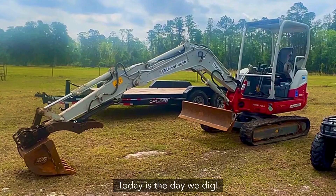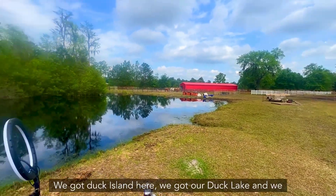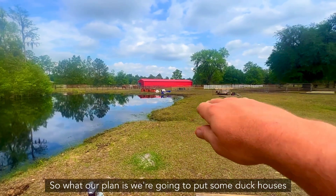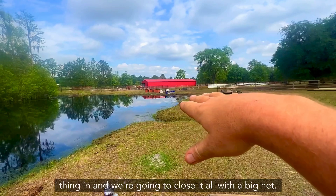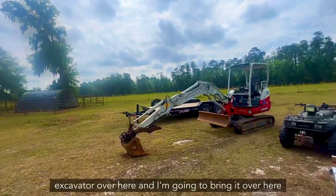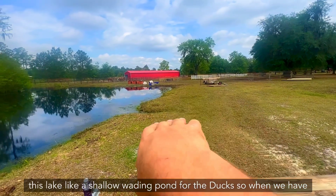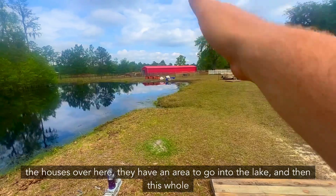Today is the day we dig! Hey Sanctuary Fam, here's what we're going to do. We've got Duck Island here, we've got our duck lake, and we are going to build the duck houses today. We're going to put some duck houses along this area, fence this whole thing in, close it all with a big net, and then dig this area out to make the lake a shallow wading pond for the ducks. When we have the houses over here, they have an area to go into the lake, and then this whole thing will be netted.